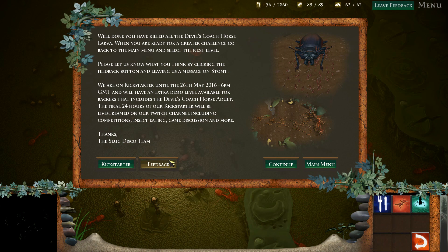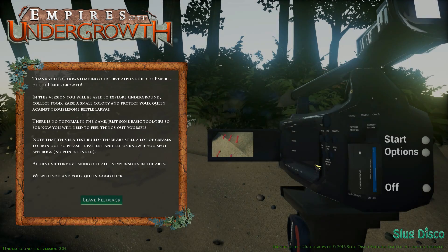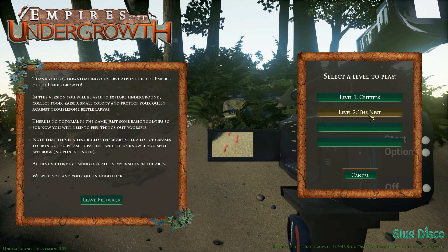There we go — there's our main menu. Thank you so much guys and gals for joining me on Episode 3. We're going to try the second level and see how that works — 'Start the Nest.' I've never clicked on it, so it'll be a complete surprise to me, but you've got to wait for the next episode. Leave a thumbs up if you want to see the next episode, and don't forget: be hopeful.